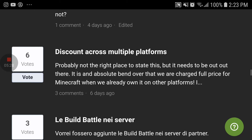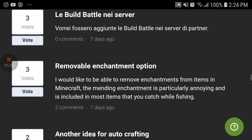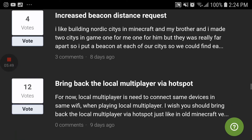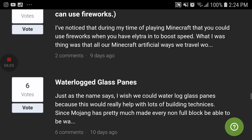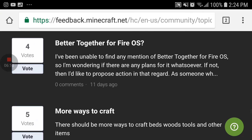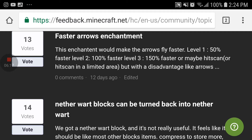Disconnect across multiple platforms. Removable enchantment option. Autocrafting, quick falling, travel speed boost. What a good idea to make fireworks work with Elytras. Waterlocked blast protection. Clear for fire, clear for iOS. More ways to craft. Faster arrows. Enchantment.